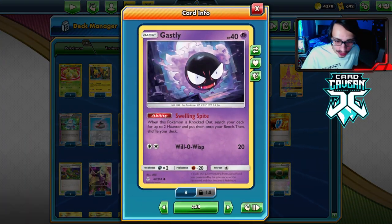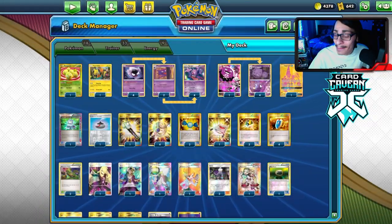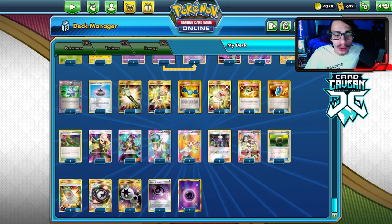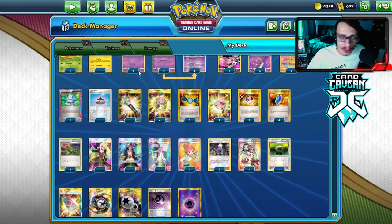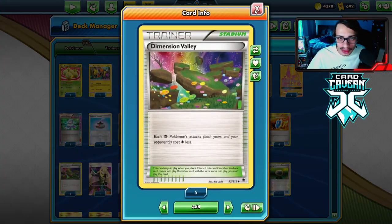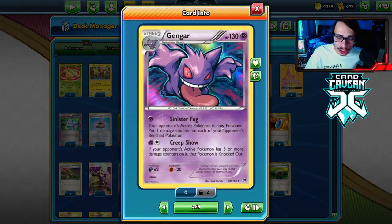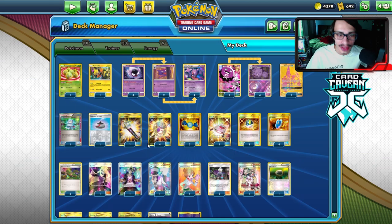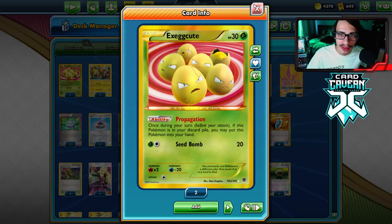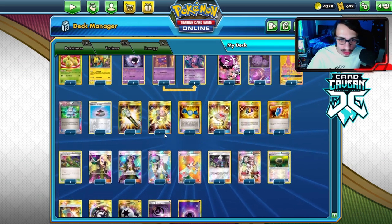There are a couple of cool ways to get Gengar in play. We have this Gastly with Smelling Spite — if it's knocked out, you can get two Haunters in play and immediately evolve into Gengar. So sometimes you can go Spell Tag on a Gastly, it gets knocked out, you put three counters on the active, then go Haunter into Gengar and knockout. We also play Counter Energy here so we can Creep Show for two energy without needing Dusk Valley, plus the Roxy engine with Weezing.